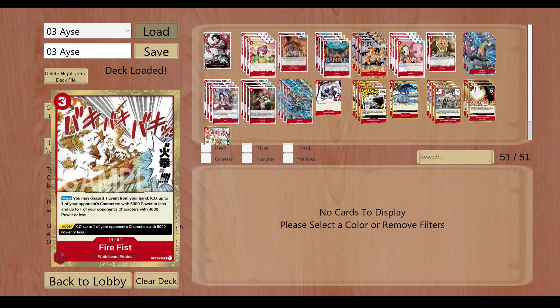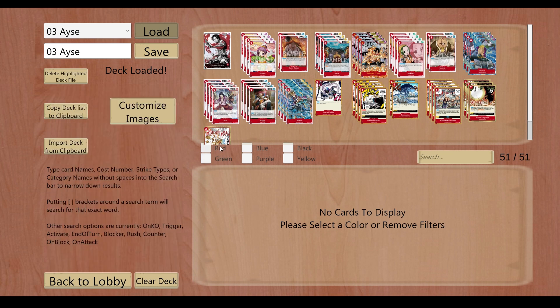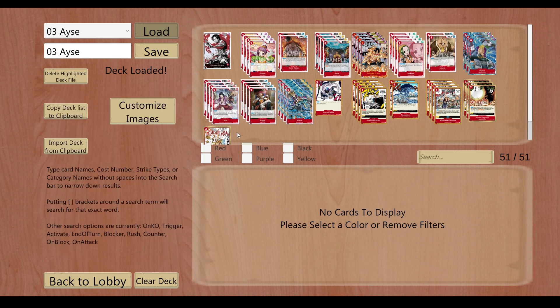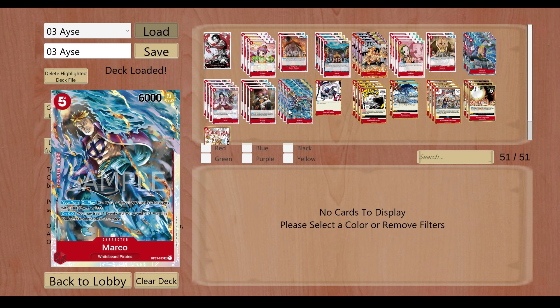Same with our Fire Fist — pretty decent against Katakuri zero, it comes up every so often. Being able to KO a bunch of things or use Otama to leverage this even higher — able to KO like a 7k and a 4k or a blocker, etc. It's pretty useful. Again, we have multiple ways to search it, that's why I'm only running the one — it's kind of a brick otherwise.